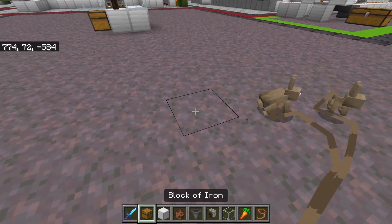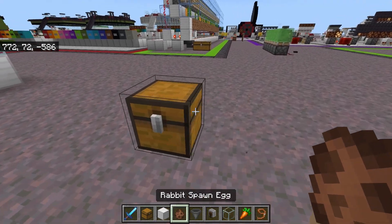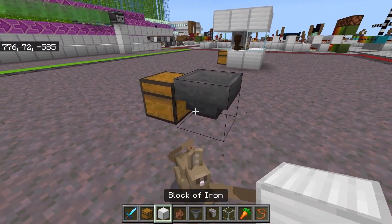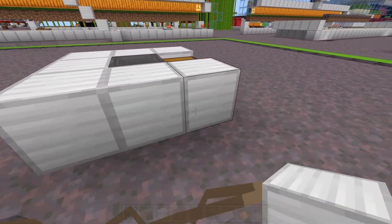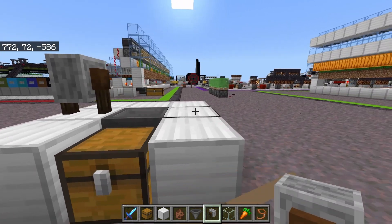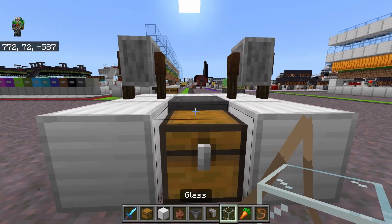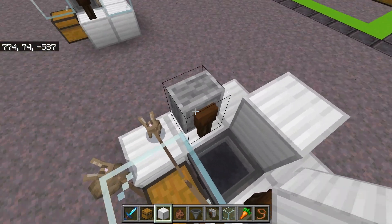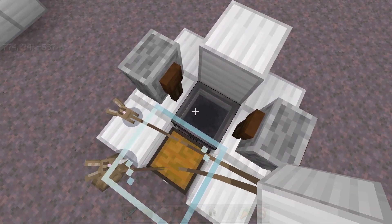Once your new friends are safe and secure, it's time to build the breeder. Start off by placing a chest with a hopper going into the back of that chest. Then surround this with solid blocks — two on each side and three on the back. Now grab your grindstones and place one grindstone while facing the front on either side of the hopper, so they are in this orientation. Then place a piece of glass on top of the chest so that we can still open it, and a solid block on the back to surround the hopper.